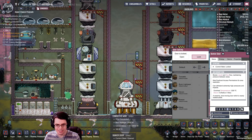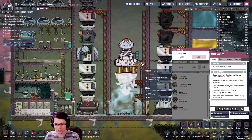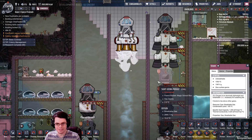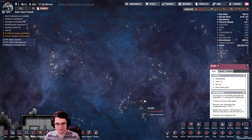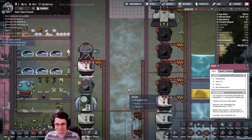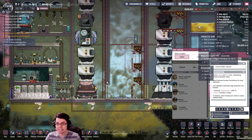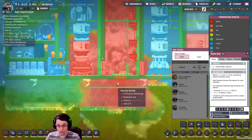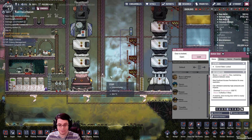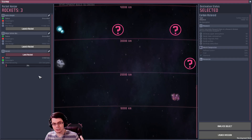Here we go — first blastoff of the steam rocket! It launched and then disappeared into space. It's kind of hot though — look at how hot that is: 1,200 degrees Celsius! The steam coming out is incredibly hot. Closing it down quickly.